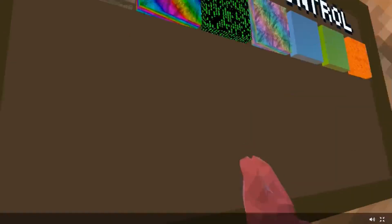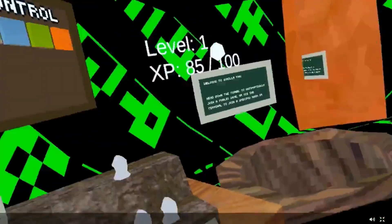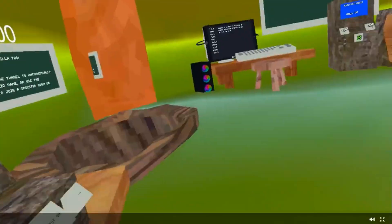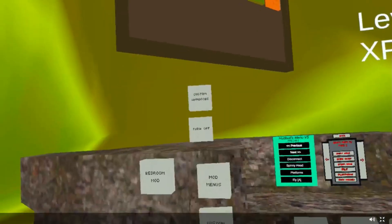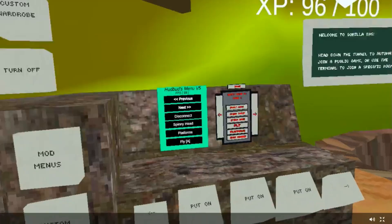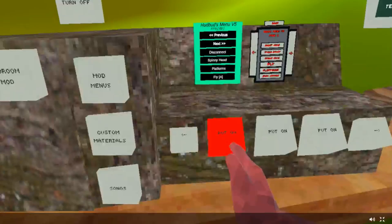We have stump control — I bet you can just type on this. Oh yeah, look at that. We have all this stuff. I like the normal ones. We're going to make it gold. We have custom wearable, don't know what that is. We have mod menus — two mod menus right here.